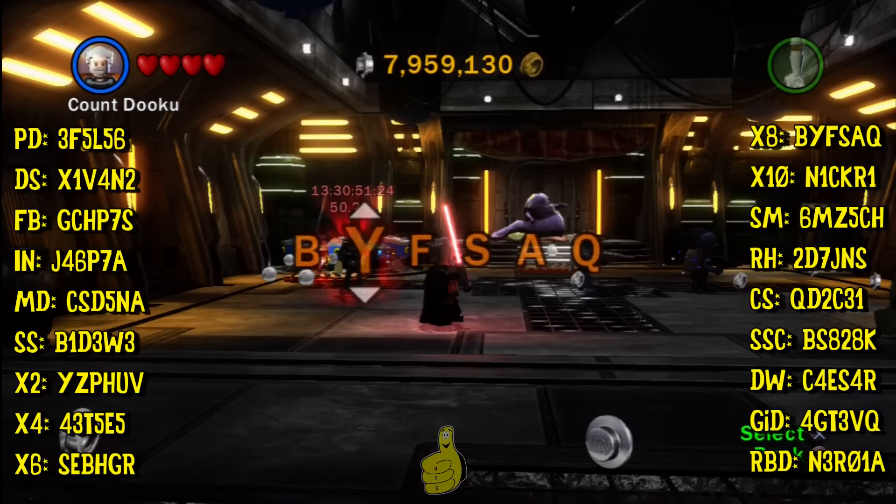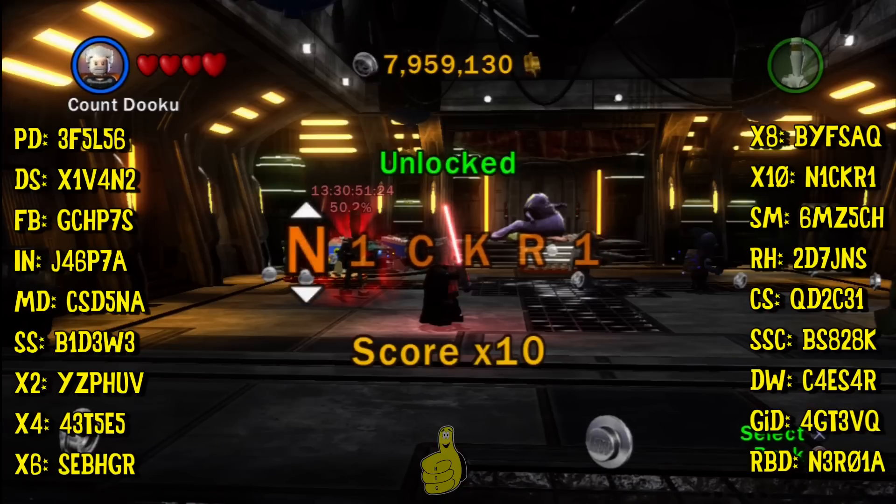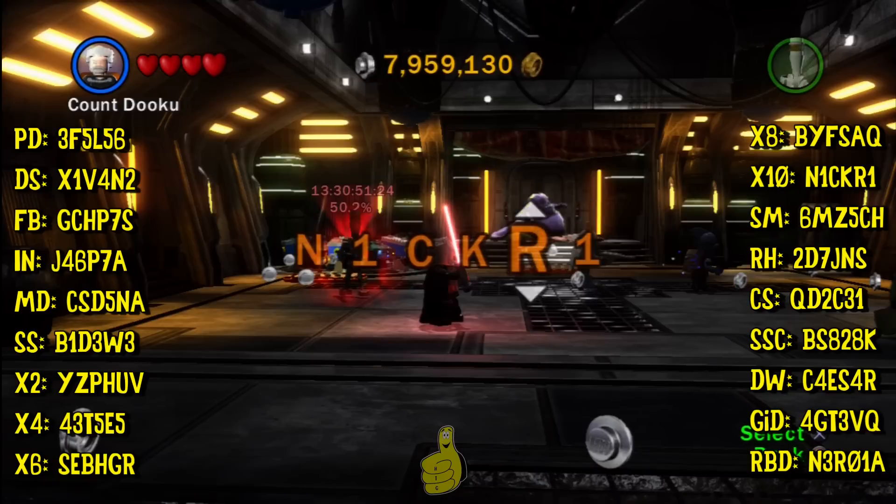Hopefully you guys aren't upset about using the codes — I don't really see why you would be. I mean, the name of the trophy achievement is literally called 'Cheat,' so it's not really cheating if the game is telling you to cheat. That's just my personal opinion. It's up to you guys — if you want to get them legitimately or just use the codes, but me personally, I don't mind using the codes. I played through all of story only using the times 2 and stud magnet, which I'd say is pretty good.